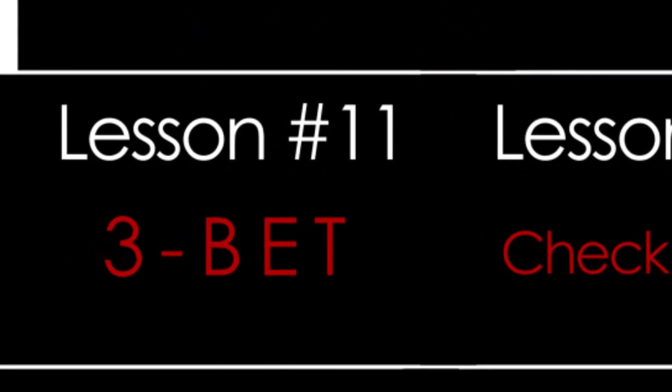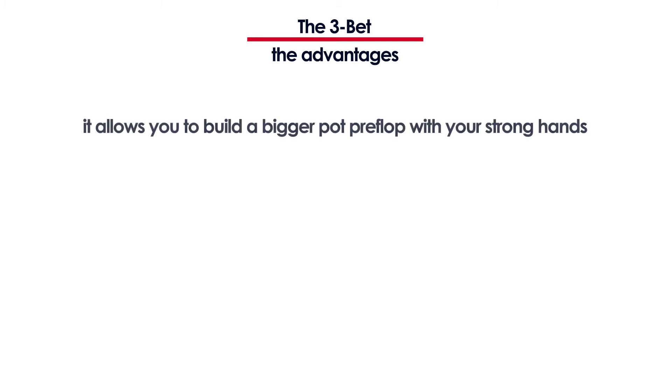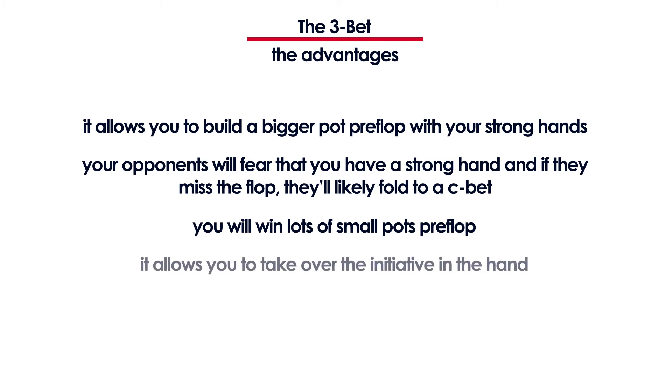In lesson number 11 you will learn about three-bets. You'll learn why they're very useful and that you can three-bet for value or as a bluff. Three-betting builds a bigger pot on the flop with your strong hands. Your opponents fear you have a strong hand, so when they call and miss they're likely to fold to a continuation bet. You can also take down lots of pots preflop, since players open with a wide range but will only call three-bets with their strong hands.